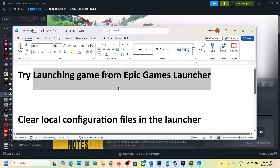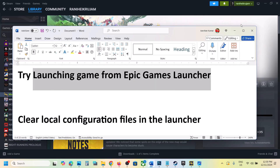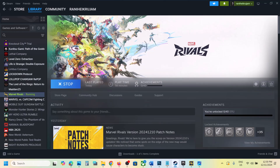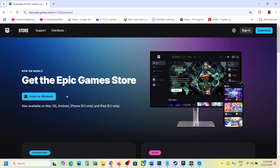Now the first step is to try this without any other troubleshooting step first. You can try launching the game from Epic Games Launcher — this has worked for many players. So if you have the game on Steam, you can go to the Epic Games Launcher website, download and install it, then login or create an account.